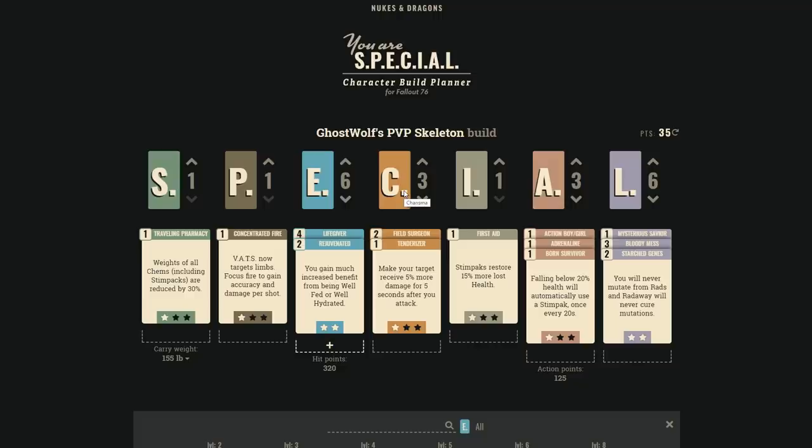Charisma: every time you have a number divisible by three, you can share a rank-one perk with your entire team — very important in team play. For example, Tenderizer shared across the whole team means every time anyone hits somebody, that target takes 5% more damage for 5 seconds. Having a powerful perk like that shared is really big, and you can do even cooler things with more charisma investment.